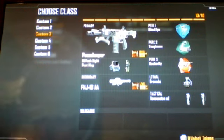My third one is actually the Peacekeeper with the ED tech sight and FastMag, and the FHJ-18AA secondary. Blind Eye, Toughness, Dexterity, grenade, tactical concussion times 2.